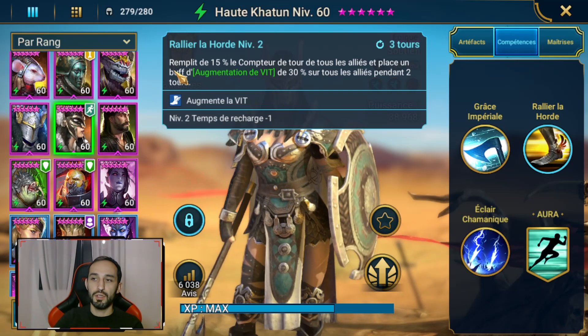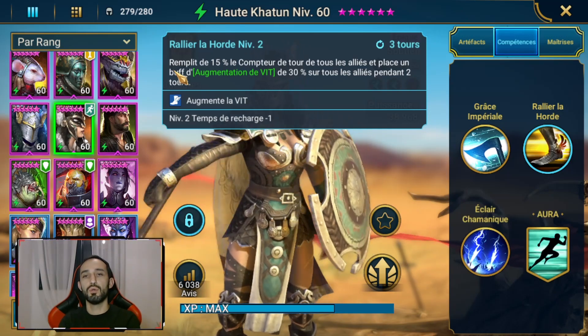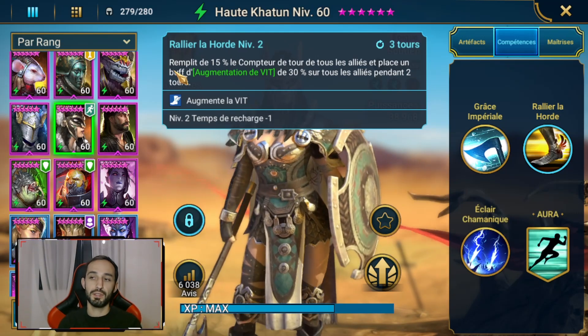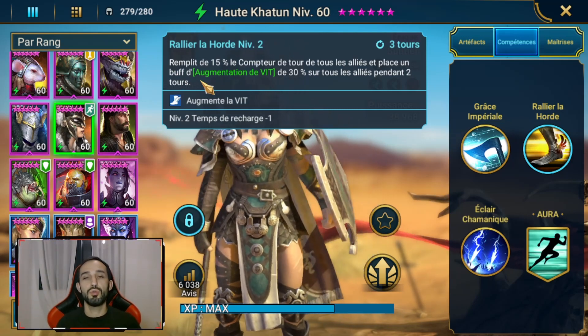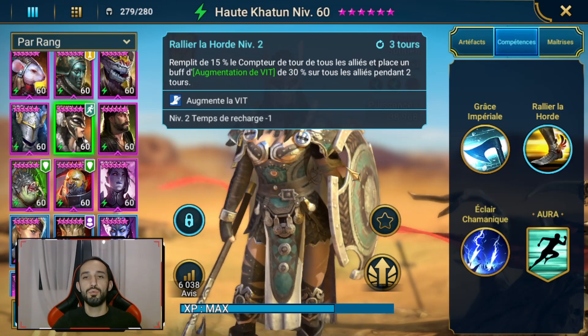Rallier la horde remplit de 15% le compteur de tours de tous les alliés, et place un buff augmentation de vitesse de 30% sur tous les alliés pendant deux tours, elle comprise. Donc on est sur un cooldown de trois tours. C'est intéressant, parce qu'effectivement, lorsqu'on pense à l'arène en début de jeu, on va avoir besoin de champions qui bougent le compteur de tours et la vitesse. L'augmentation de vitesse en plus n'est pas à négliger.